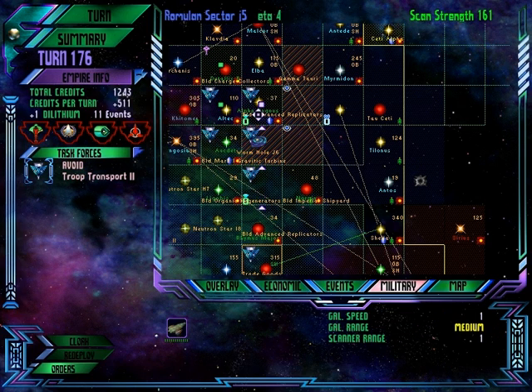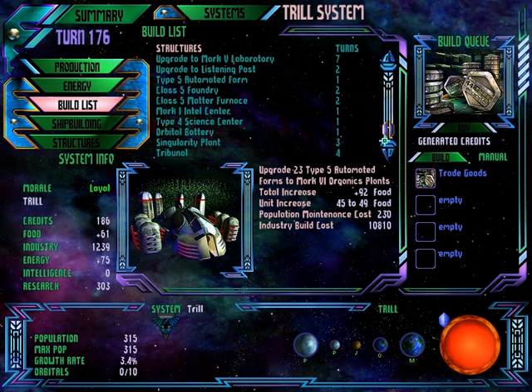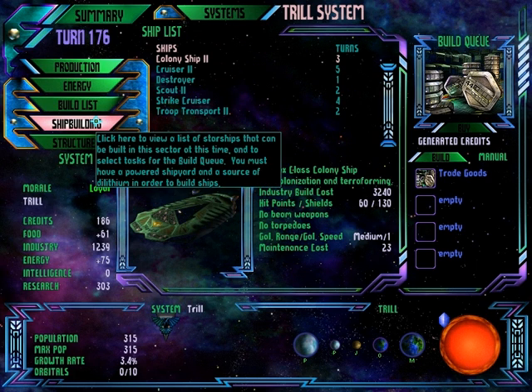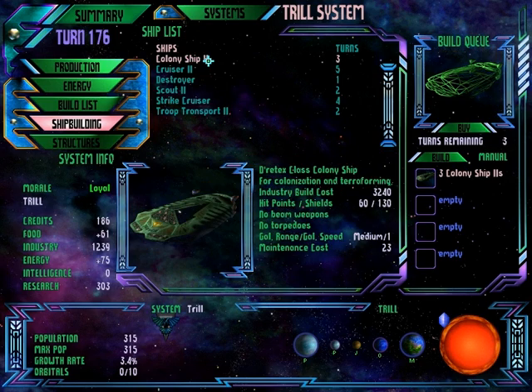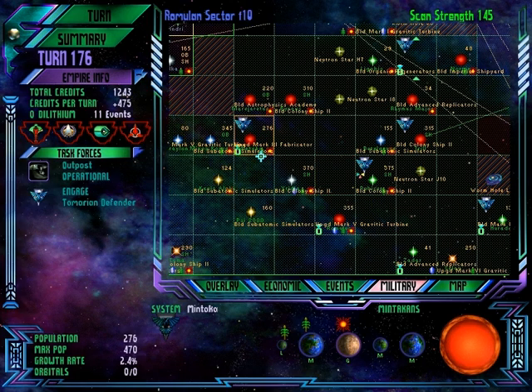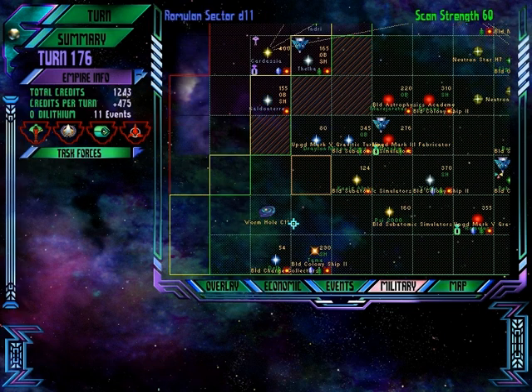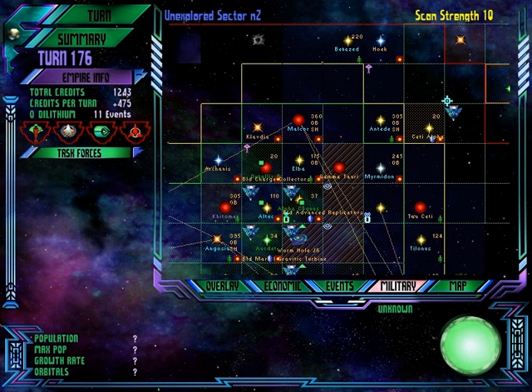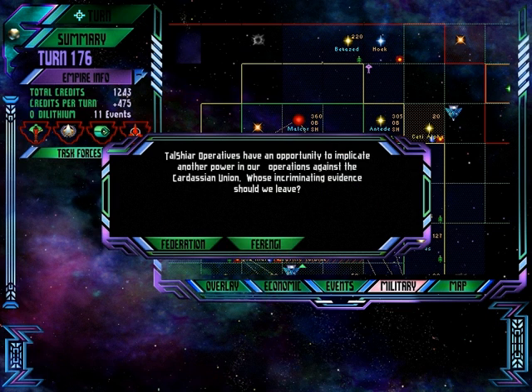Another troop transport — probably don't need many more of those. I guess we'll have the Trill keep building ships — let's build some more colony ships. It's been very effective just murdering people and then landing on their planets and taking them over. We'll blame the Federation for messing with the Cardassians and the Cardassians for messing with the Ferengi.